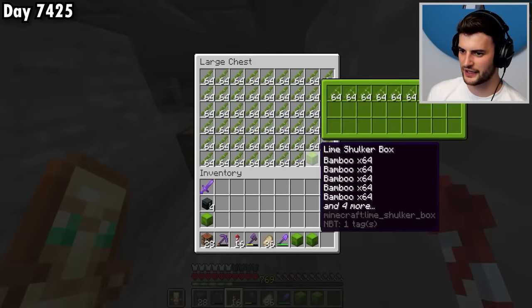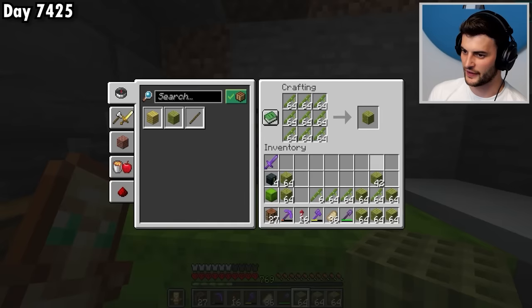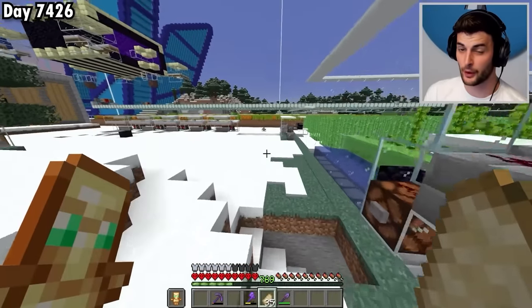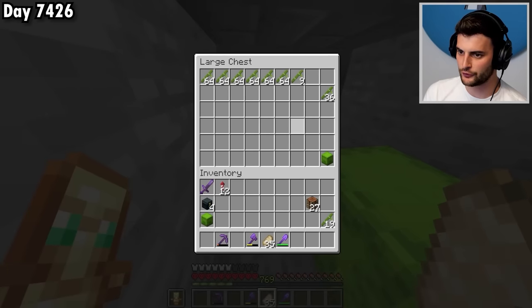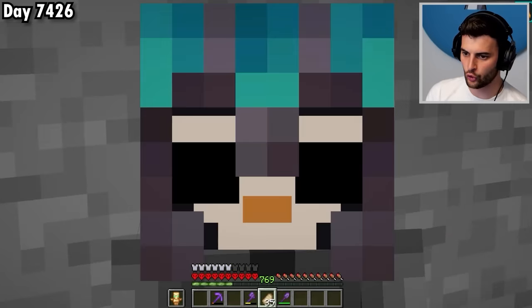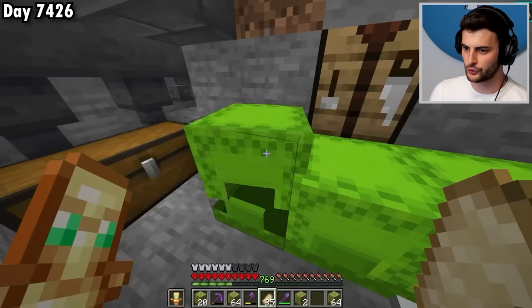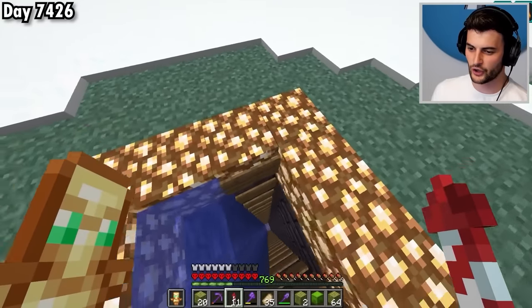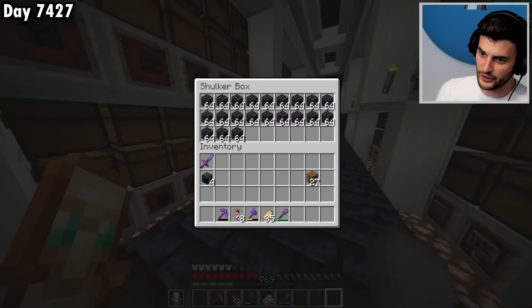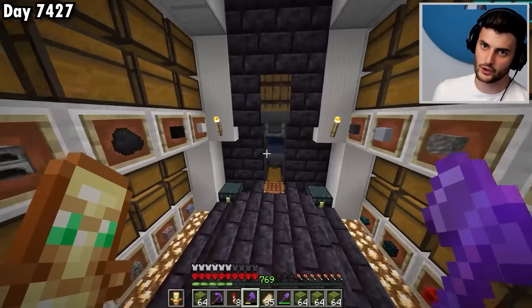I wasn't expecting that much bamboo — that gets me plenty more blocks. I had to make a few repairs to the farm — the slime bit was broken and some hopper minecarts had stopped moving — but now it's back in full force. I've got loads of bamboo blocks, almost all the ones I need. Light blue concrete is another thing I'll need plenty of, as well as polished blackstone bricks, warped planks, slabs of the blackstone bricks, and a bit of green concrete. I still need quite a bit more than what I had, so I'll use the machine to convert it all.